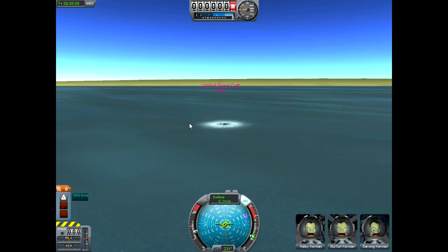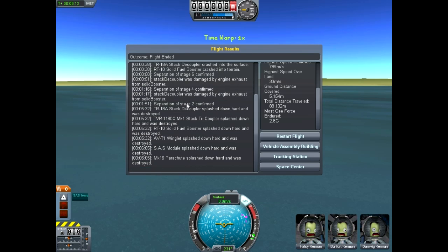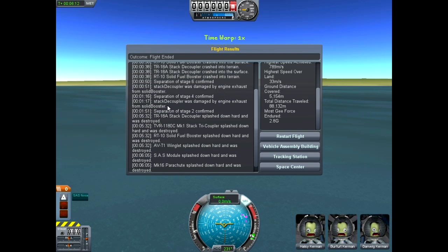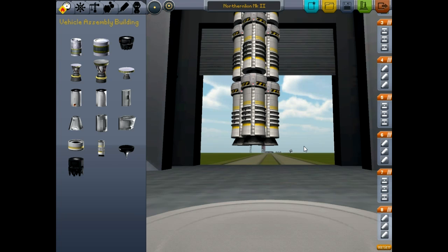Our guys did survive anyway, so I consider that a mild success. Let's go back and end the flight, take a look at what happened here. We did achieve 44 kilometers above the Earth's surface, not that many G-forces. We traveled 88 kilometers — that's pretty good. I'm down with that. Let's go back to our vehicle assembly building and save this as Northern Lion Mark II.